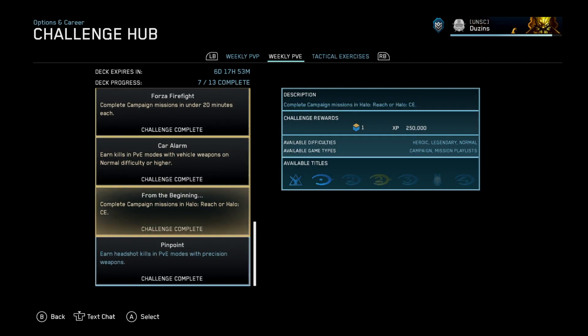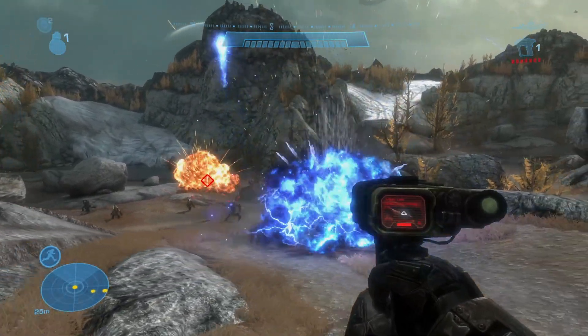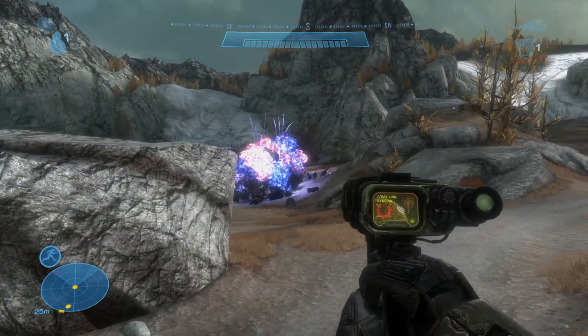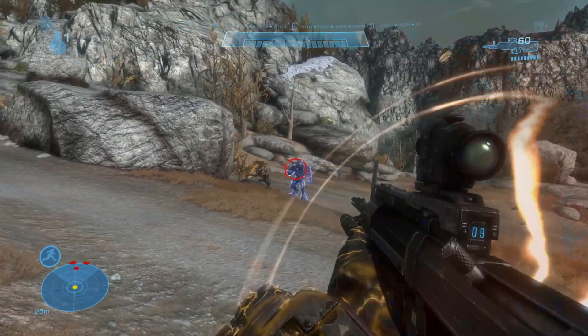I came pretty close to getting Car Alarm, so I just continued on with Tip of the Spear, which is the next level. It's pretty vehicle heavy, and then Car Alarm triggered not far into that level. So, with all five challenges, you'll gain five points and 900,000 XP.